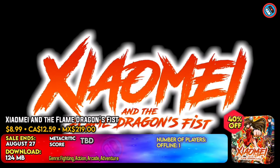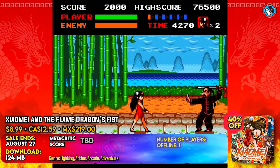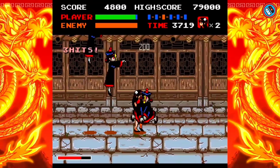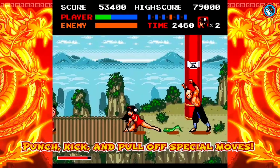Xiaomi and the Flame Dragon's Fist is a 16-bit kung fu action game. Players take on the role of Xiaomi, a kung fu heroine, on a mission to save her older sister, Xiaoyin, from the Dark Dragon's Claws. Many timed kung fu movements, many difficulty levels, and a detailed narrative are among the features.